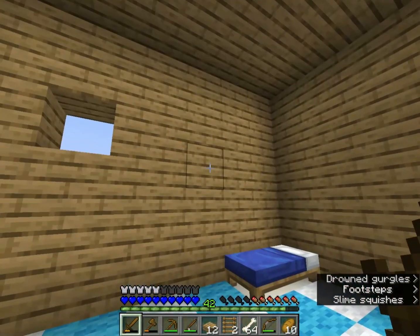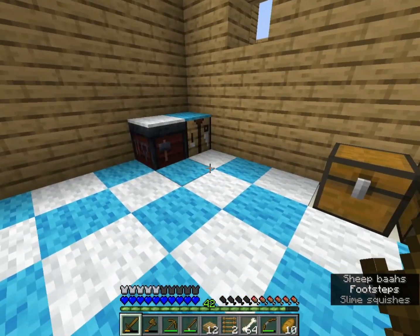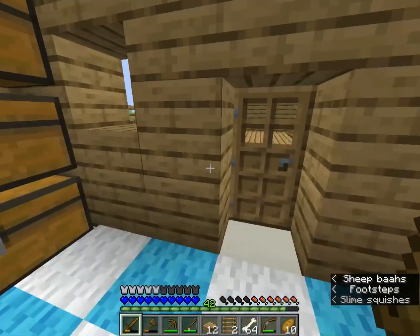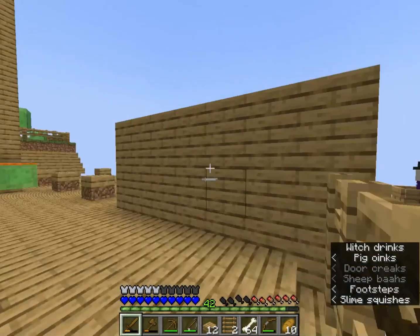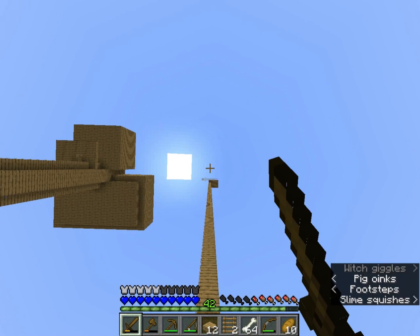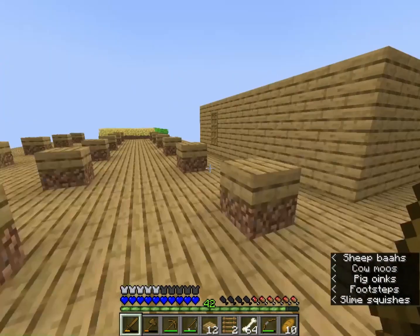So this is my house. I don't think I had me building my house in the last video, but you didn't really need to see that. I have a checkered pattern carpet, a chest, a smithing table for villagers, a witch over here — you already know about that — and slime, so that whenever I was done looking out at my cauldron to see if it was filled up, I would jump down here and land on the slime.